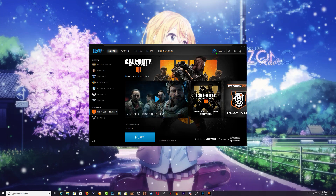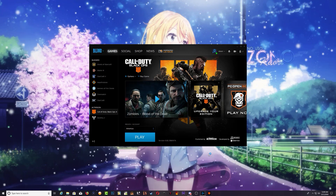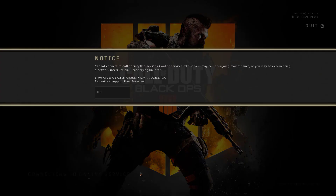Once it comes back to play, go ahead and click on the .exe. Just wait until the game loads up. As you can see, it's connecting to online service. All you have to do is keep clicking the .exe file.